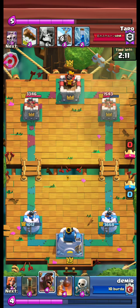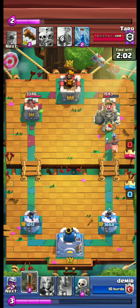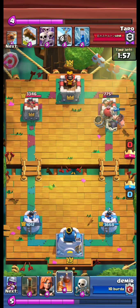The giant skeleton bomb gives a considerable amount of damage to our left tower. We send our hawk to the right side again. This time it is countered by a giant skeleton.